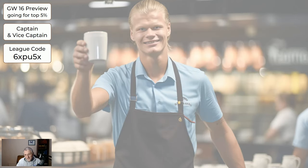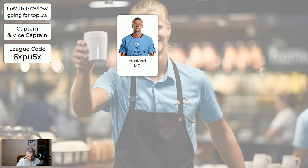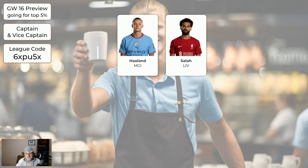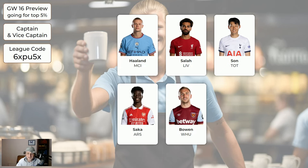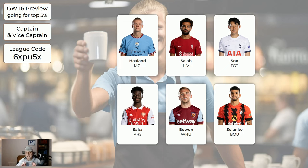Regarding captaincy, we've got a bit of a choice this week. If Haaland is not flagged and we know he's playing at home to Palace, he is a good captaincy choice. However if he's flagged or there's some doubt, I personally wouldn't captain him. Salah is a very good choice at home to Man United, and Son is a good choice because they're forever scoring goals. Other players worth a punt: Saka, Bowen, and even Solanke. I'd suggest make one of these your captain and one your vice-captain if you can. If you can't, look for one of the green players from the previous slides.